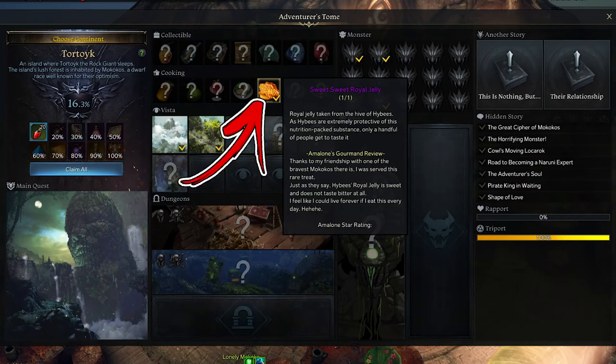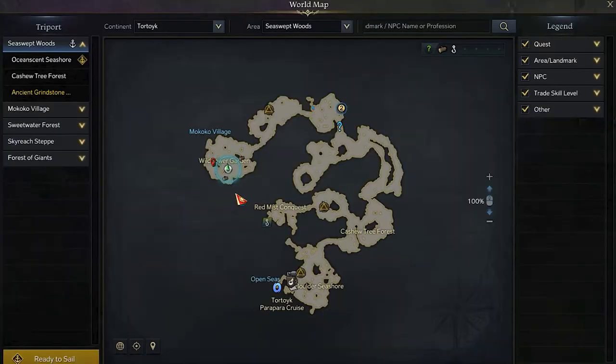In Tortoy continent, the fifth cooking recipe takes the name of Sweet Sweet Royal Jelly. In order to find it, visit the Swept Woods area. To be precise, start from its top left side where the Uncented Great Stone West Ticket report can be found.